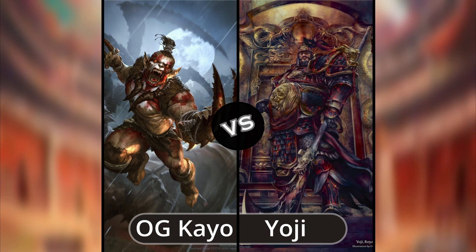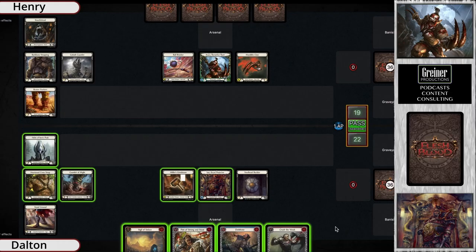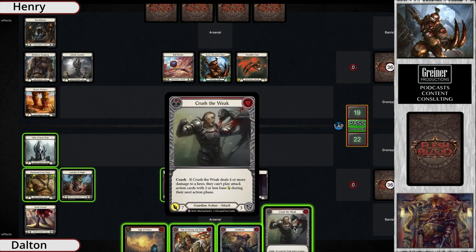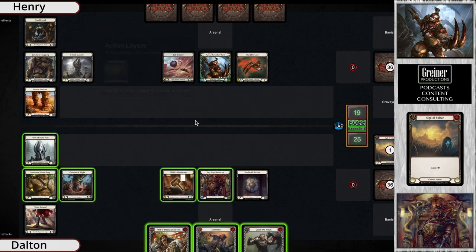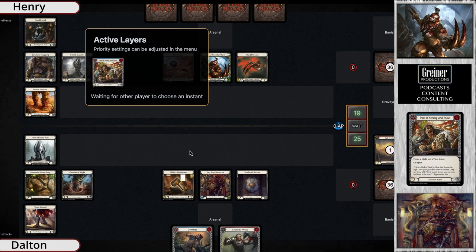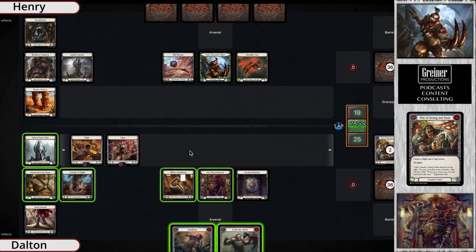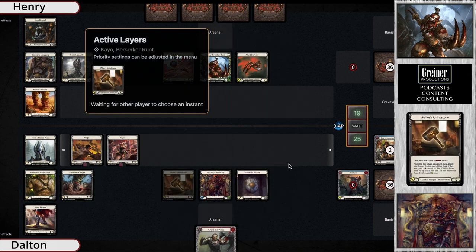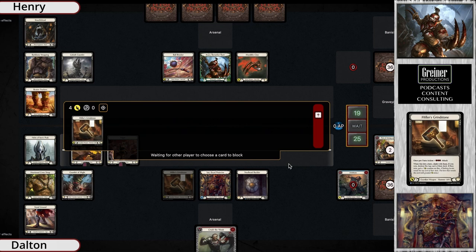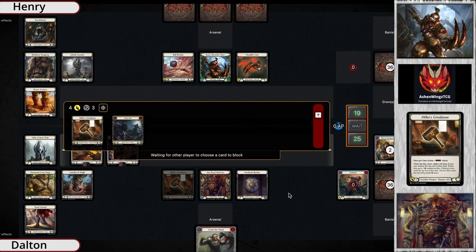Let's jump on over. We are watching OG KO versus Yoji. This is really interesting — I've never actually seen Yoji in action. My initial thought is that Yoji should have no text box in this match, but he does have 22 life. Yoji's starting a lot fast — it feels like we're on 2x speed. He played a sigil, got a mite and vigor token from Pint of Strong, and he's swinging the grindstone — all that happened in two seconds.